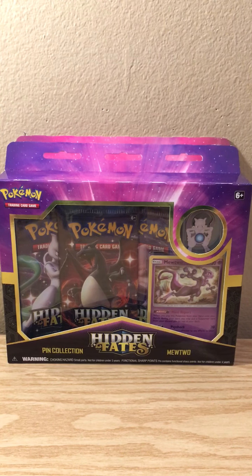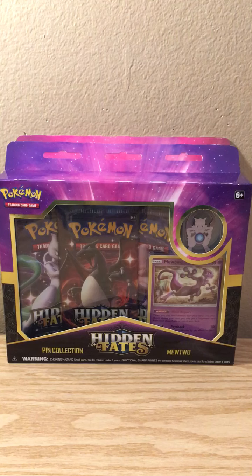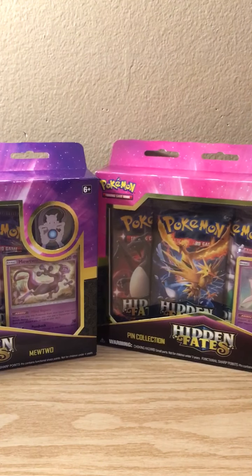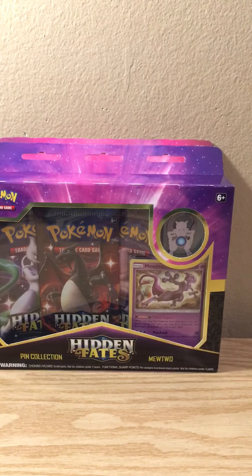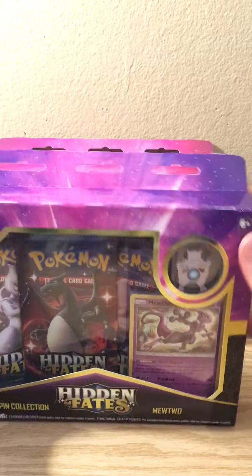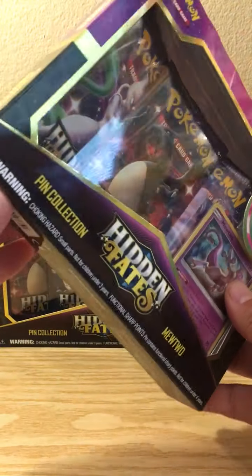Hello YouTubers! Look at what I got here - the Pokemon Hidden Fates, the ultra shiny set that came out in Japan. This is the English version. What we have here are the pink collections - this is the Mewtwo and the Mew, so we got both of them here. I'm super excited about this. If you want to get notified about more videos like this, hit that subscribe button and hit the little bell so you get notifications.